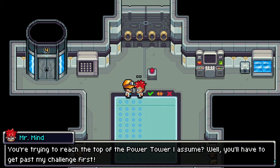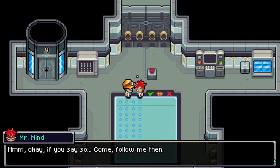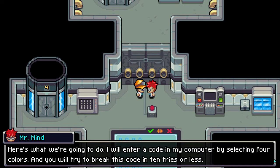You're trying to reach the top of the power tower, I assume? Well, you'll have to get past my challenge first. You'd better just turn back because you'll never break my code. I'm not going anywhere — I'll take your challenge. Okay, if you say so, come follow me then.